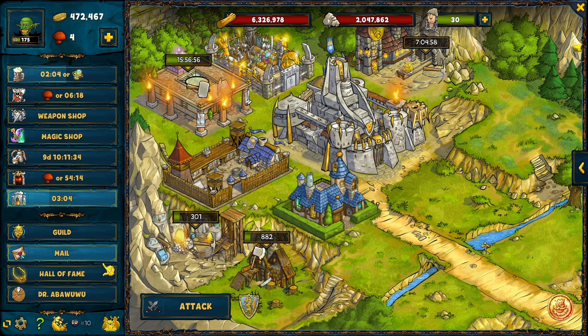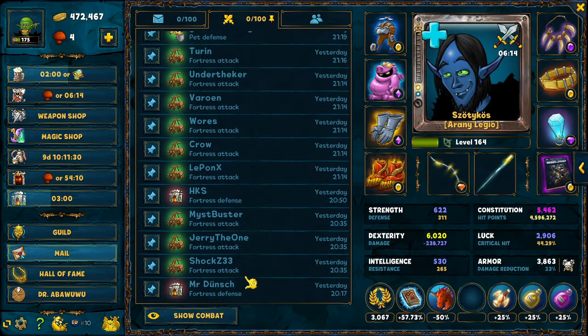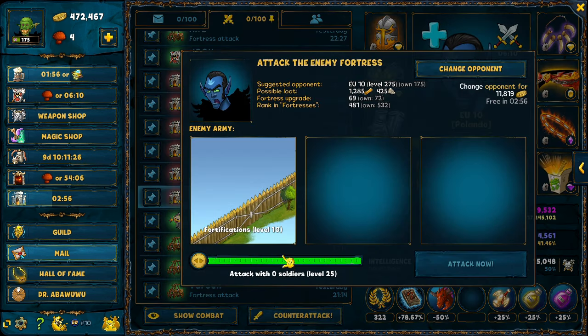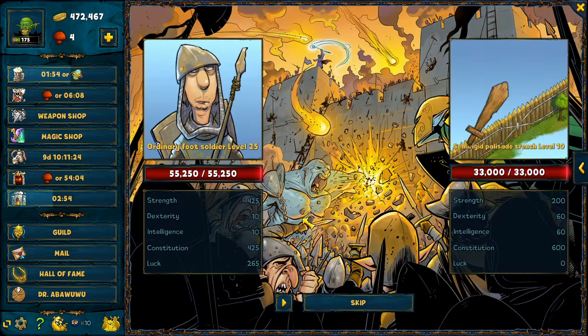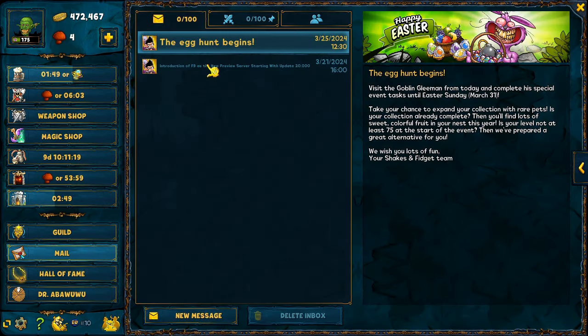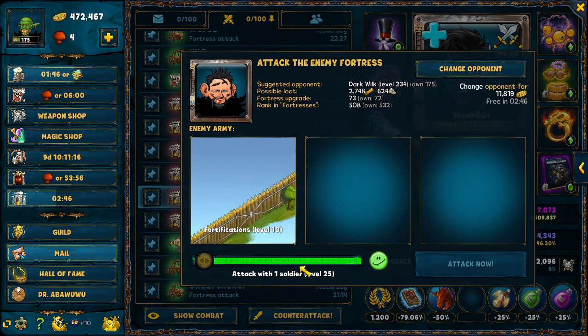You do this because you want to get attacked as often as possible by other players. You can then go to your mails, check all the fortress defense messages that you received, and click on them to do counter-attacks against all the players that raided your fortress, so you can steal their resources in exchange.